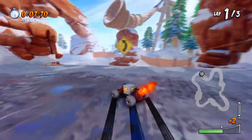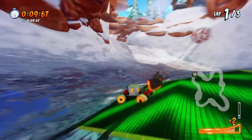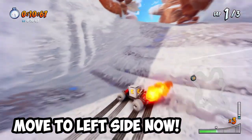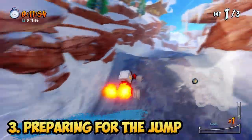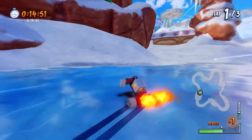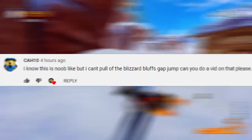Now for the first lap, you'll want to grab the turbo pad here. Your main objective is to keep your sacred fire until you win the race. Go through the left side of the track to avoid the boulder — pretty straightforward. Now this next part is important for successfully taking the shortcut, because as I recall, CAH10 was having trouble with this. So if you're having trouble with it as well, here's how to do it.